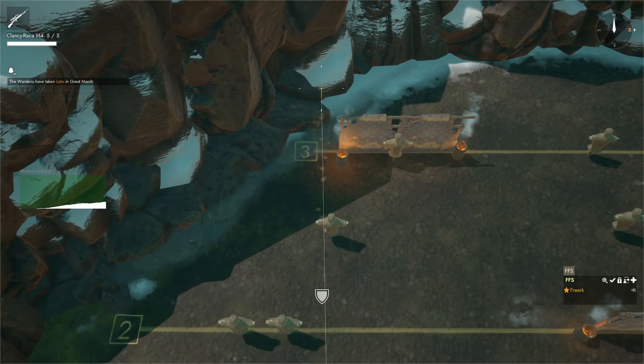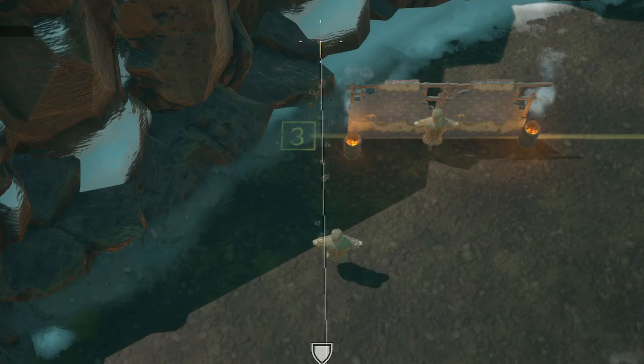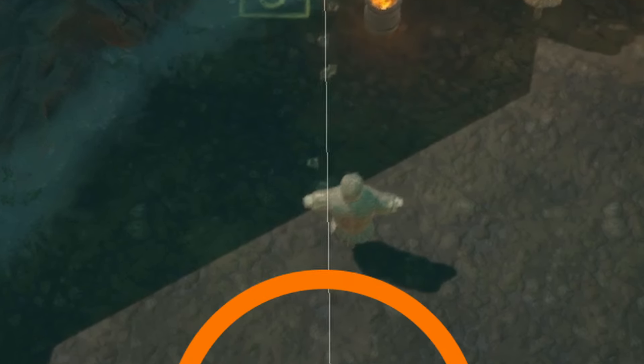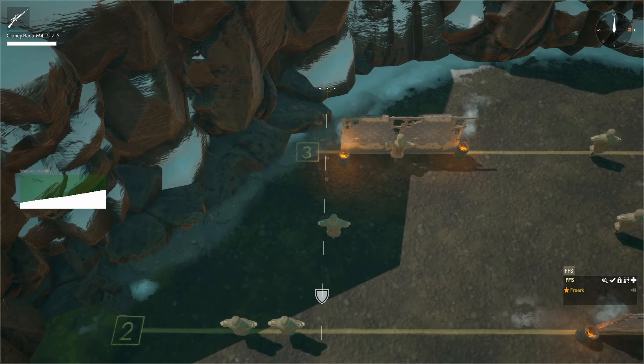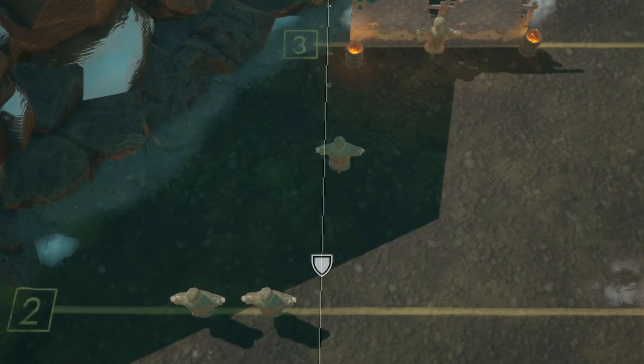Occasionally however, the shot will hit, indicated by our damage display, but the tracer will go past the target. Or the inverse, where the tracer will visually hit the target but there is no hit registered.